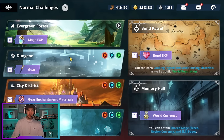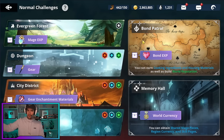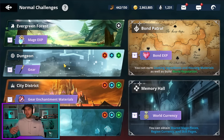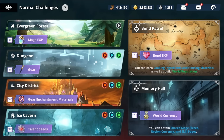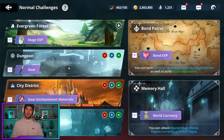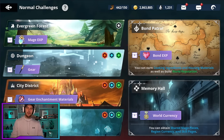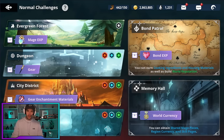Challenge is where you're going to be able to power up your characters. The main ones early on that you're going to be farming are major XP to level up your mages, bond experience because bond is very important for character progression, and then the dungeon for gear. Those are the main three you're going to be farming early on. The gear enhancement materials and talent seeds are a bit later — in your first few days the main three are mage XP, bond XP, and gear.